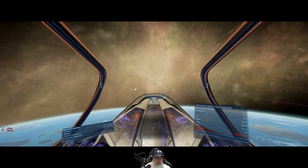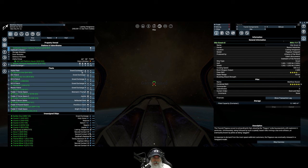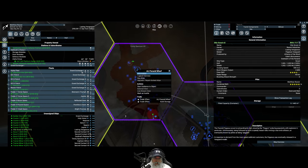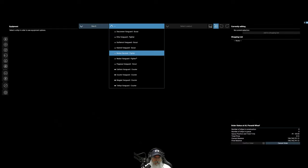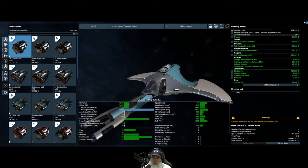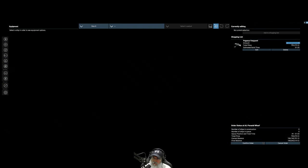We're gonna need to build a couple more scouts. Let's just pause the game for a second. Go up to the Alliance Dock — small ships. Let's buy two more for now. We want the Pegasus Vanguard. We want High Priest at OG — this is my personal ship, it's decked out a little bit more. Add to shopping list, give me two of these, and confirm order.